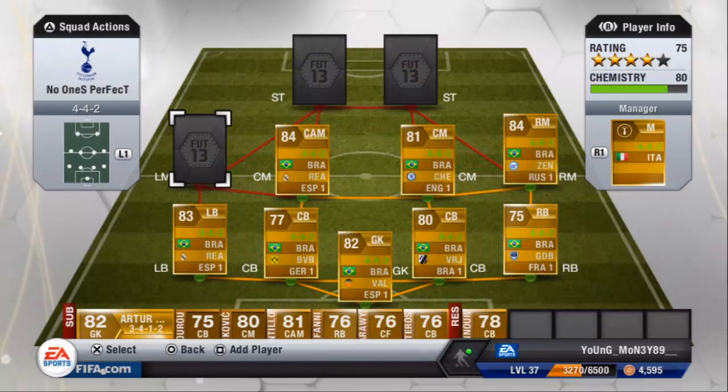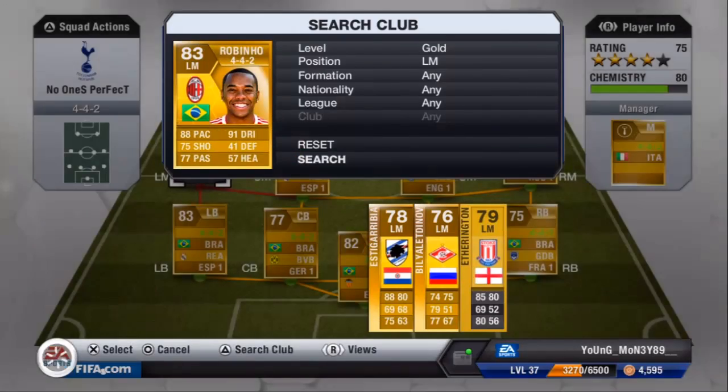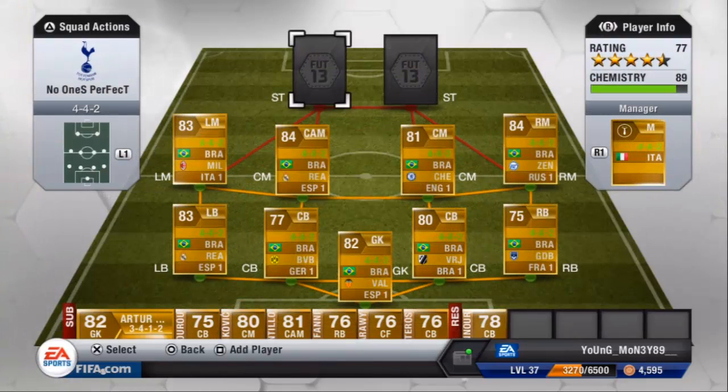Now this is a really weird one — people wonder why you'd have this player, but I think he's really good: it's Robinho. As you can see guys, five star skill moves, four star weak foot, 88 pace, 91 dribbling, 75 shooting, 77 passing. He's great on the left mid or left wing because of his pace, and he's got a beast long shot as well. He creates chances and is excellent at crossing. Well recommended guys.